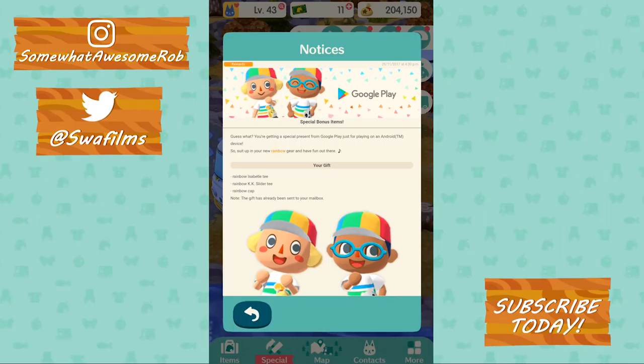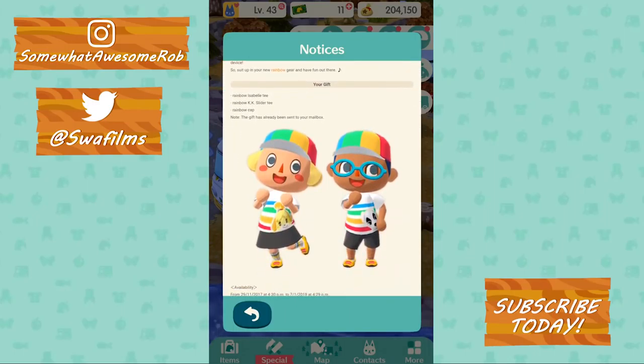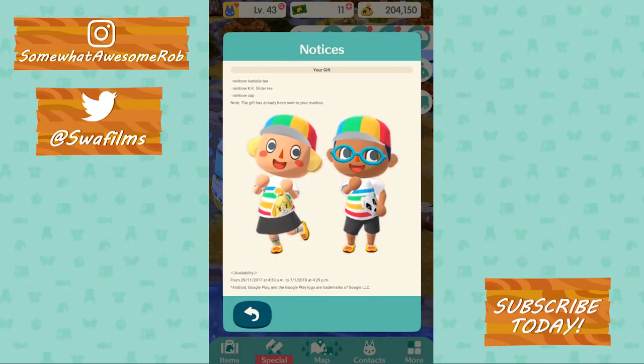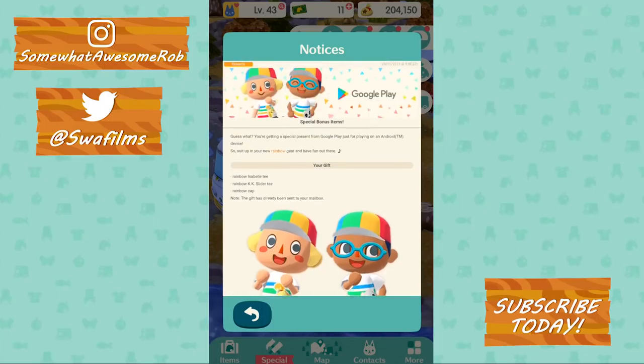So what do we get? A Rainbow Isabel Tee, as you can see there. Rainbow KK Slider Tee, so you can pick sides, and a Rainbow Cap. There you go — the gift has already been sent to your mailbox. You're getting a special present from Google Play, just for playing on an Android device, to suit up in your new Rainbow Gear and have fun out there.